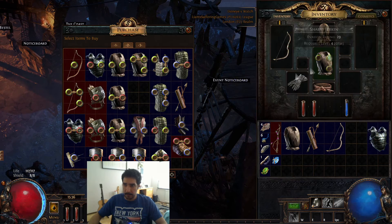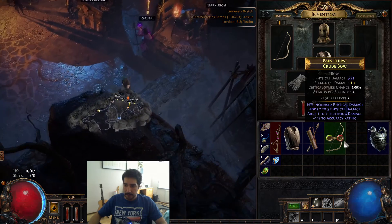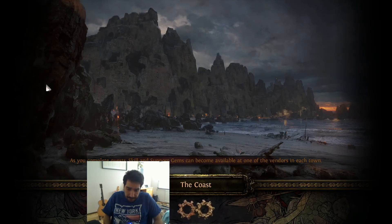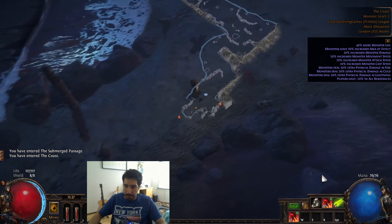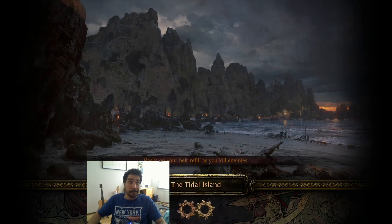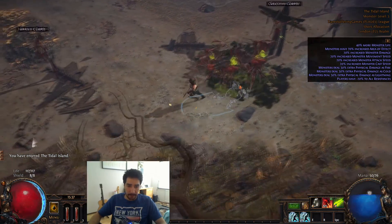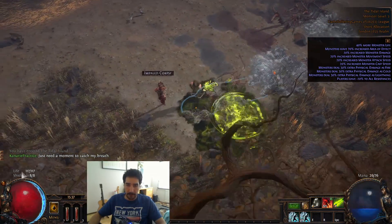You take Puncture and you want Lesser Poison with it. Go back to the Coast after level four and run straight to Hailrake. Just like before, put down some poison clouds and just keep on trucking - nothing really hard yet.